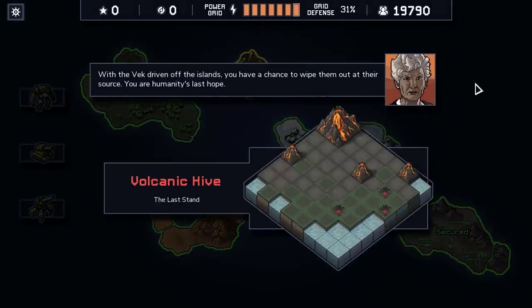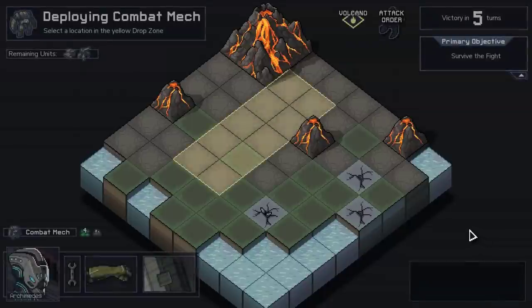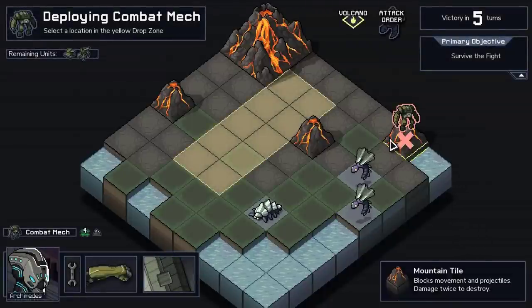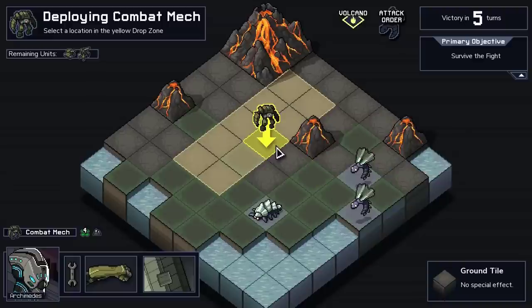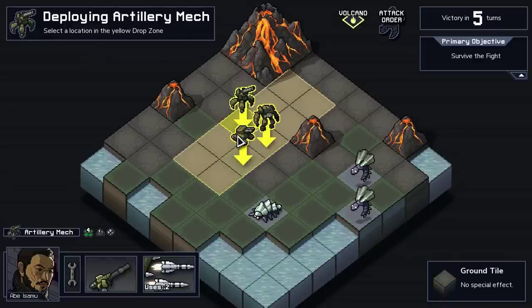With the Vek driven off the islands, you have a chance to wipe them out at their source. You are humanity's last hope. And we have some nice volcanoes here - I'm sure that's not going to be a problem at all. So what are we dealing with? All kinds of nasty bugs, all kinds of horrible effects, like an active volcano on this map. That's going to make things interesting. Let's get our people down here and see what we can do.